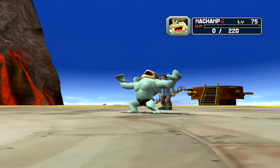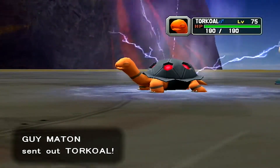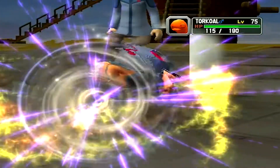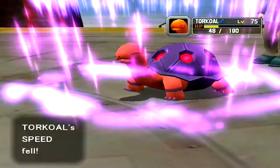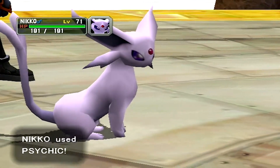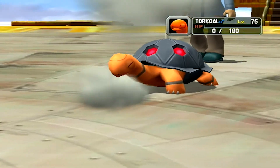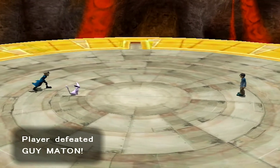Niko might sweep again. Torko! Why does no one bring their Blaziken or their Feraligatr? Torko lived but I was expecting it to. And it's gonna Curse - raising attack and defense, lowering speed. I'm still faster. Goodbye, Torko. Niko, you swept and took no damage. I'm so proud of you. Goddamn, I was so paranoid about who to bring at the beginning of this match, and then boom, done, easy, no problem.